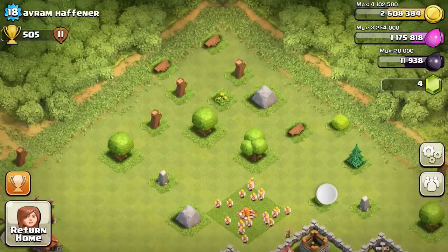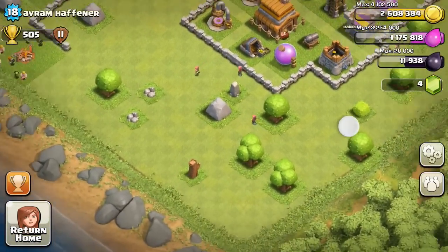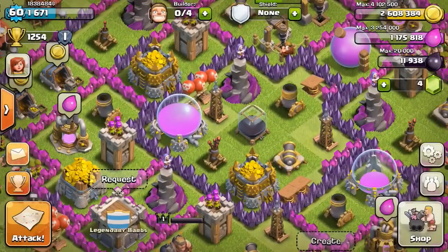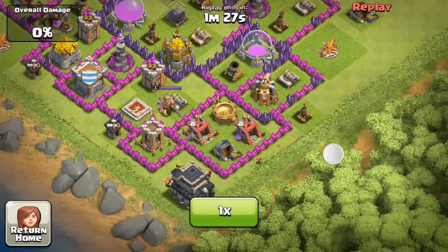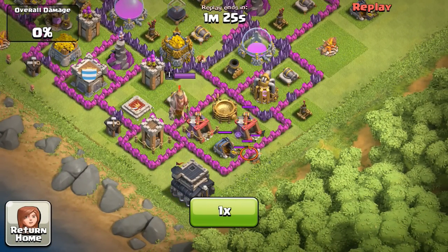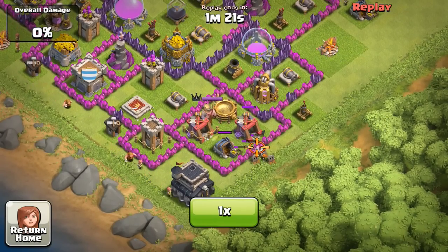First of all, we're going to take a look at this guy's base. As you can see, he's a level 18 with 505 trophies. He's farming or attempting to raid and farm with barbs and a couple giants and goblins. I don't think he uses archers, but a similar strategy to me. So first of all, he's going to start off by dropping a few wallbreakers at the bottom right to go after this goldmine.